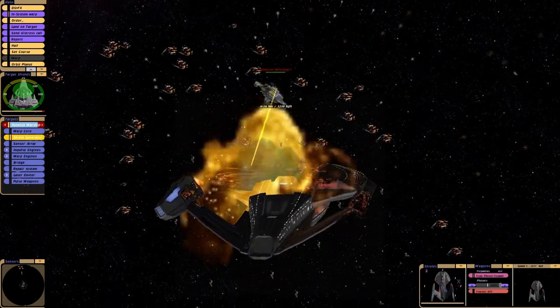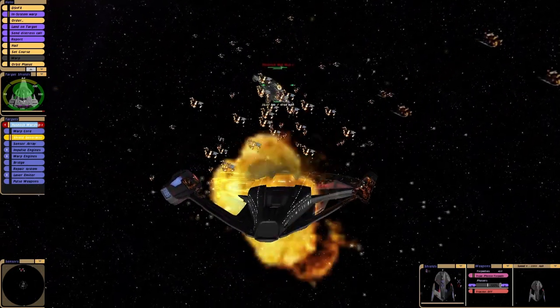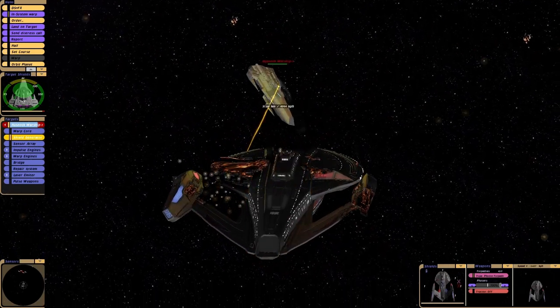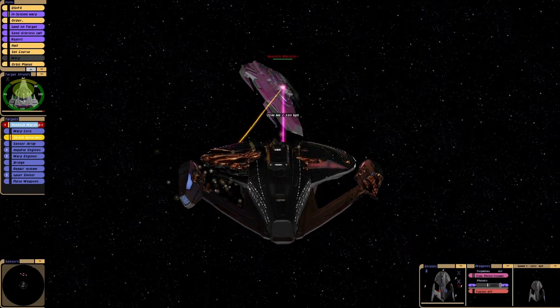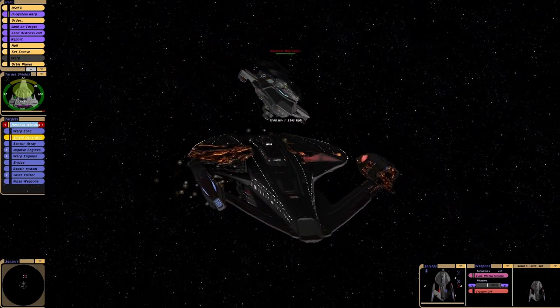In terms of mean-looking ships though, I think the Inquiry class wins this one. It looks absolutely demented for a Federation starship. In fact, I'd go as far as to say it doesn't look like a Federation starship at all - it doesn't look friendly in the slightest.